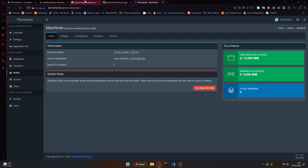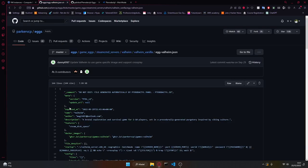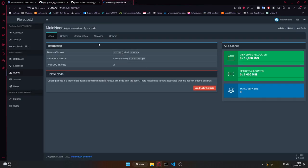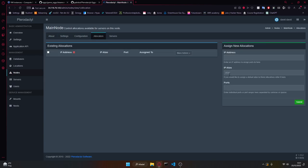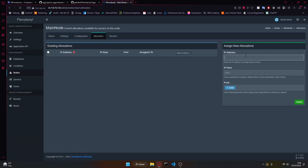Now for the part most of you have been waiting for — how do I set up, for example, a Valheim server? I have the egg downloaded. Remember the port — it was 2456. Go to Allocations, then Ports, and enter that port. For the IP address, you might think it's the public one, but it's actually the private internal IP address, because it's going to use that to connect internally. Put the private internal IP address of your instance and submit.